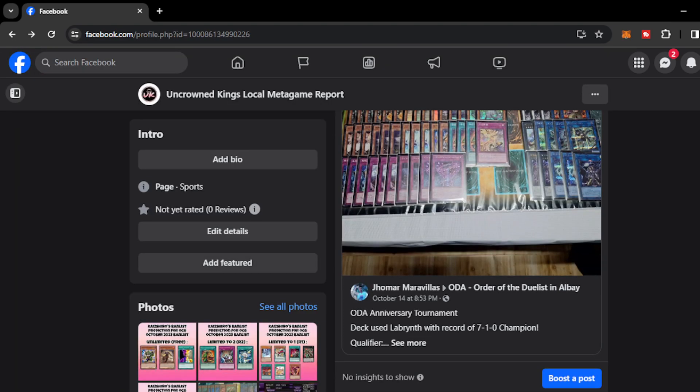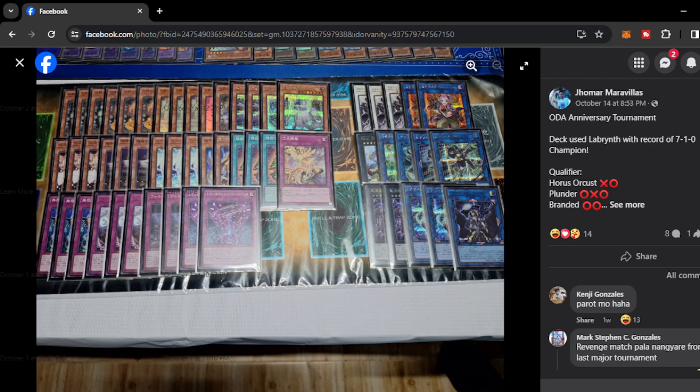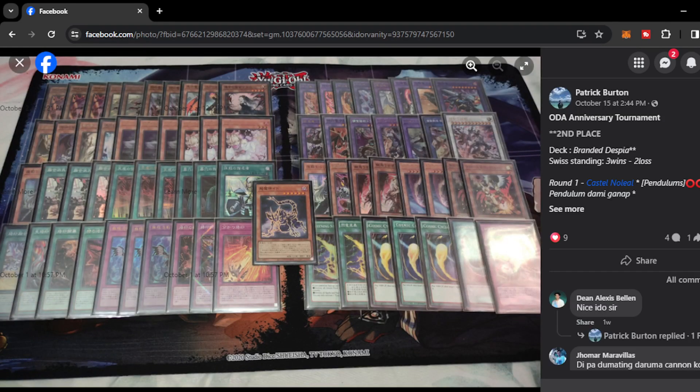Next, Jomar Maravillas with the champion decklist from another Duelists in Albay tournament — Labyrinth. This is a more old-fashioned decklist of Labyrinth, playing the Furniture Labyrinth rather than the Arias trap-heavy variant. It capitalizes on the Furniture cards and even has Ishizu shufflers from the graveyard. Then moving on, another Order of the Duelists in Albay — second place — we have Branded. This Branded plays the Idolak, which most people don't play anymore because it can be a disadvantage when the opponent has outs to it, but it could still work on the format.